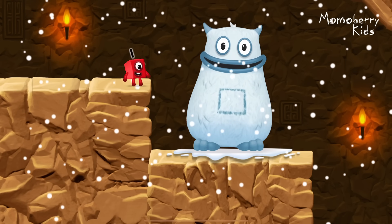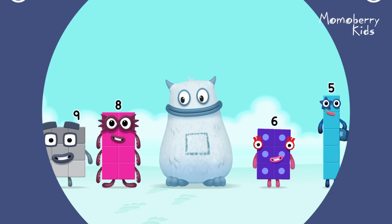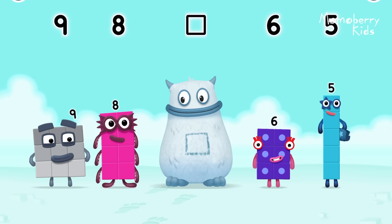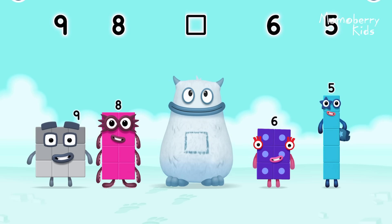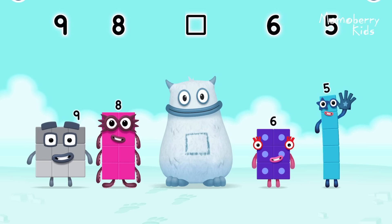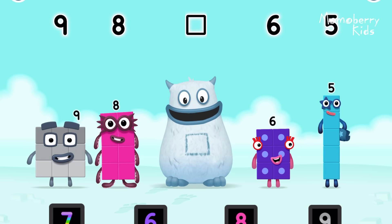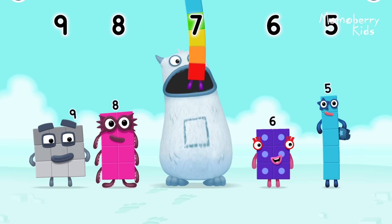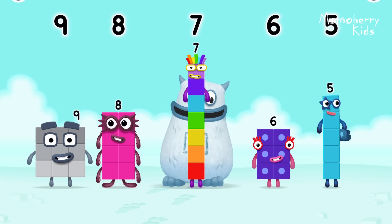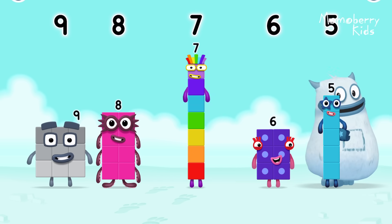Yum, here comes Big Tum. Find the missing number to reveal who's inside Big Tum's tum. Nine, eight, yum, six, five, yum yum. Who's in my tum? Seven. Correct. Seven was in my tum. Yum yum. Well done.